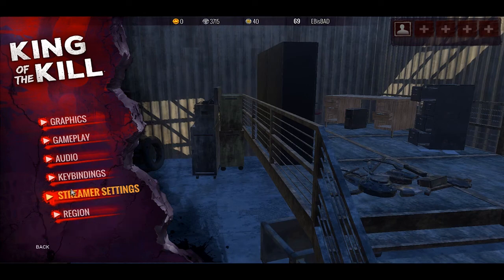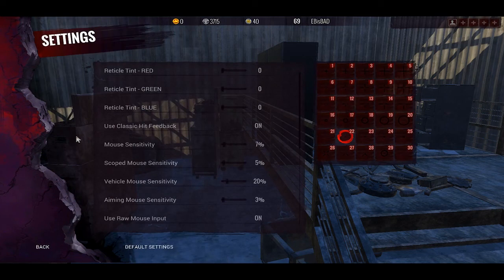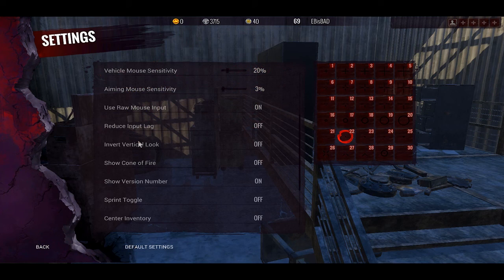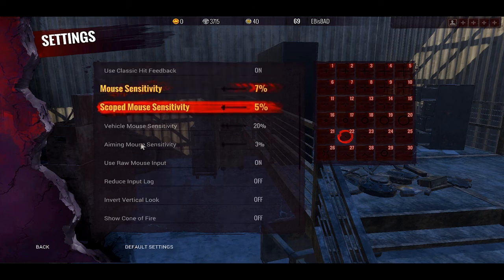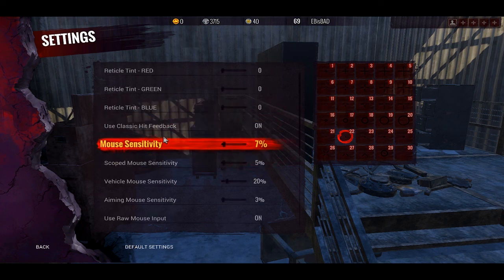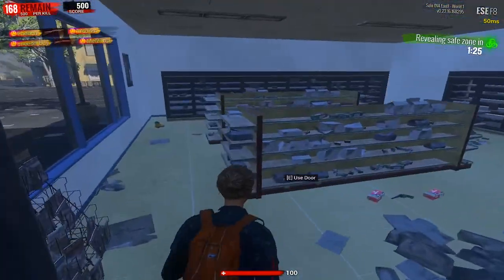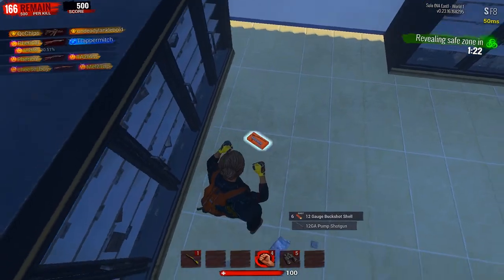So quickly, guys — to switch your hit markers if you don't like the new ones and want to go back to the old ones, go into the gameplay settings and it's about the third or fourth option down. It says something like 'use default hit marker registration.' Turn that on and it goes back to the normal ones. The only difference is you'll still get the new colors, just the same size as the old ones.